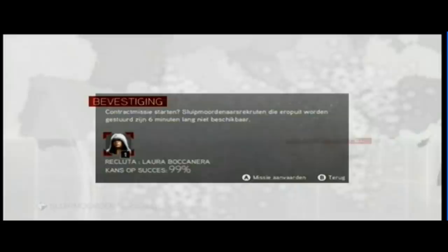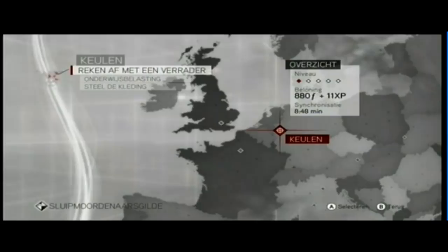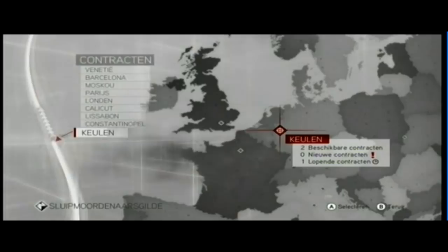You can also look for a mission with two stars or two red dots — then you need more assassins. You can do up to five assassins per mission, but you can also send an experienced assassin who's level two or three on a single mission. It all depends on how much percent chance they have to succeed.